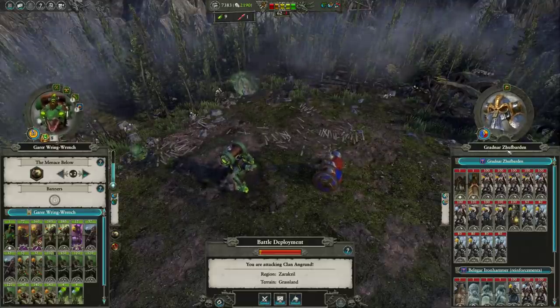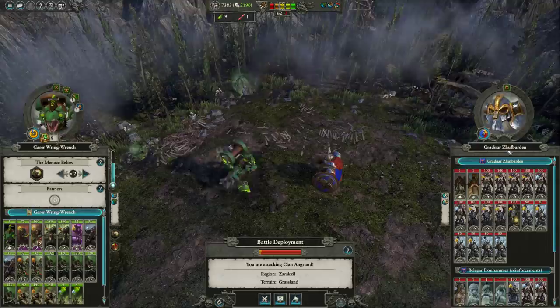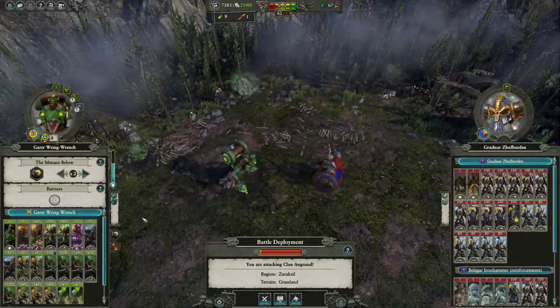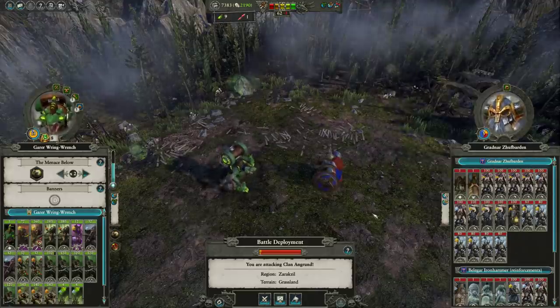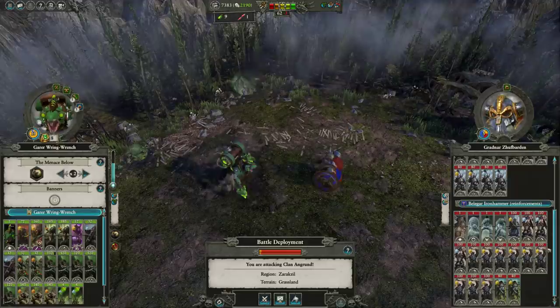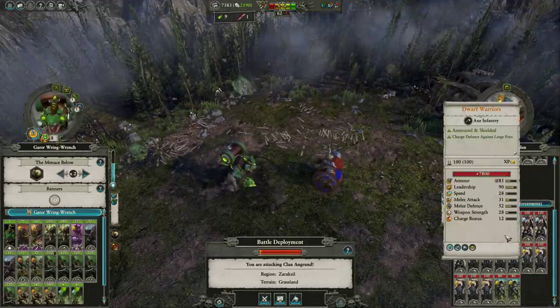Legend of Total War here, and today we've got a saving-in-disaster battle, playing as Clan Scryer, going up against Clan Angrid. We are the attacker, but we failed to ambush this army here, which is on Force March, but they're going to be able to bring in these reinforcements.